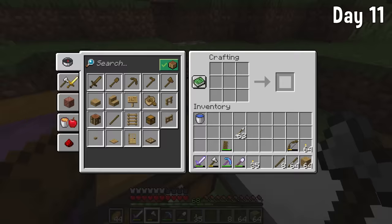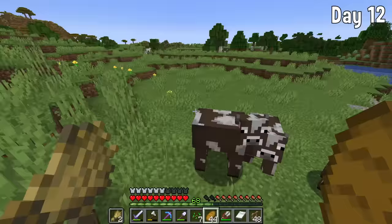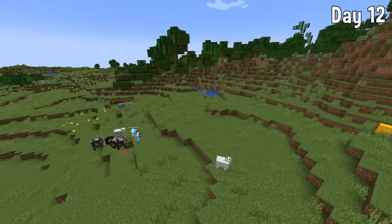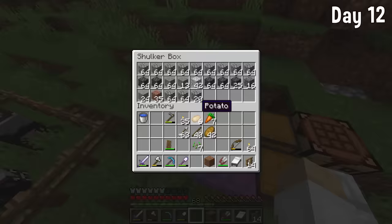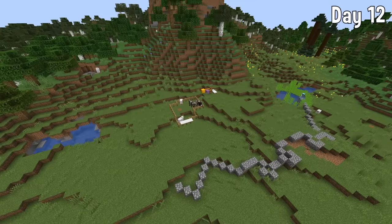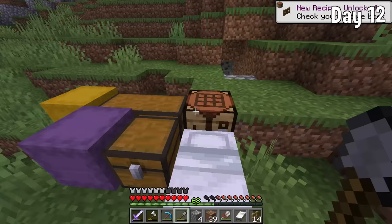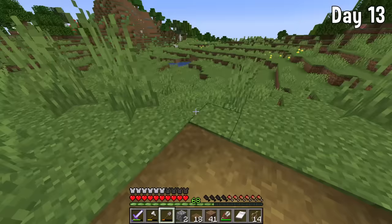We also needed food, so I lured back some cows and some sheep by accident, fenced them in, and bred them up using wheat from the village. It's time to start mapping out where our base is going to be — I'm using cobblestone as it's easy to get. You can see it's looking quite big already but we've only just done the bottom layer.